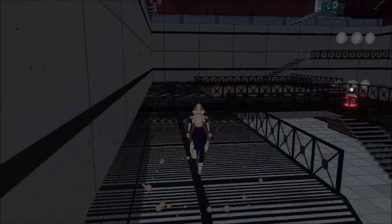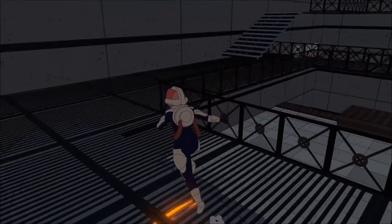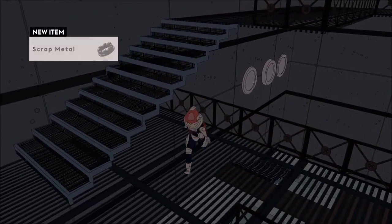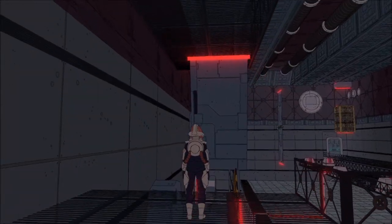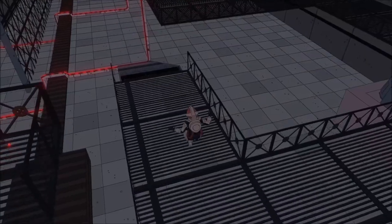So we need to use it in the correct way. There are a lot of blades that could be spinning in this room, and this puzzle is all about giving them power just enough to angle correctly so we can use them without providing further power.